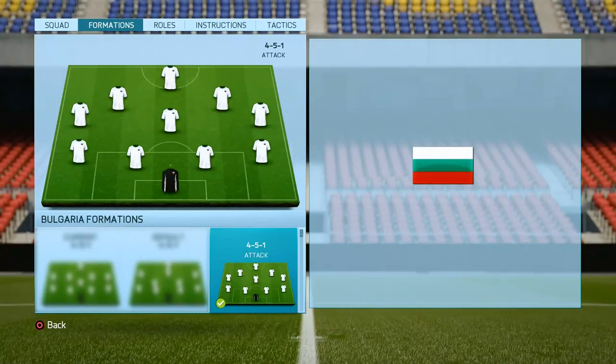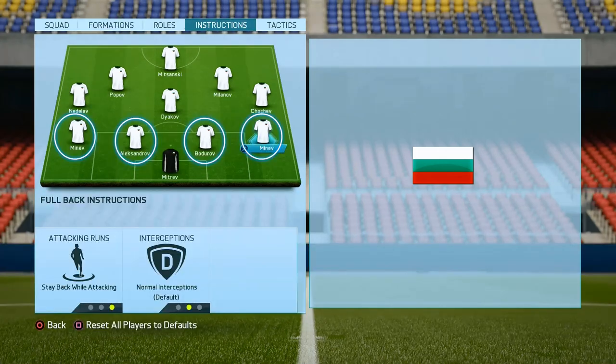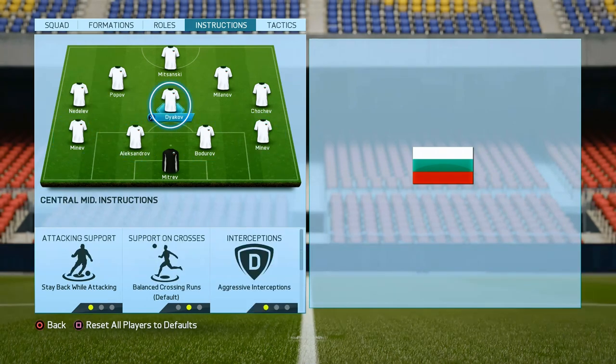As I said, we will use the 4-5-1 attack formation and you can see it on the screen. It's time for the player instructions. Of course, we will put for all of our defenders step back while attacking and normal interceptions. The bad thing is that we have no central defensive midfielders and only one central mid, so we will use for him step back while attacking and aggressive interceptions.